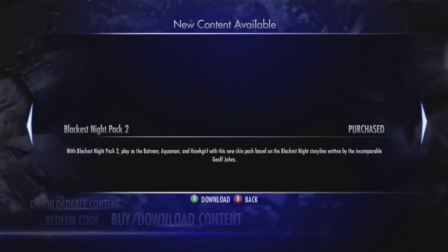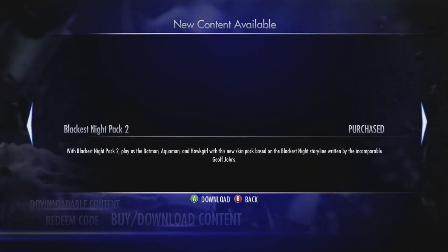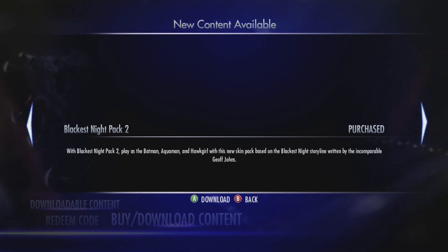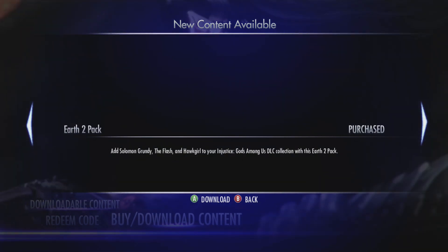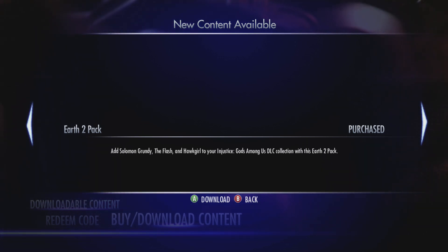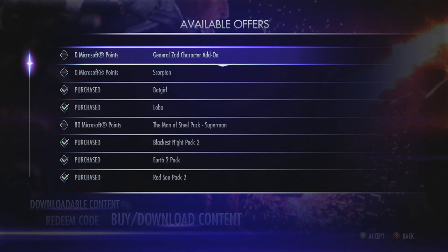Blackest Knight 2 comes with Batman, Aquaman, and Hawk Girl — which is kind of a jab for the people that got Blackest Knight Batman from Amazon. And the Earth 2 pack comes with Solomon Grundy, The Flash, and Hawk Girl. So that's that — we'll catch you later.